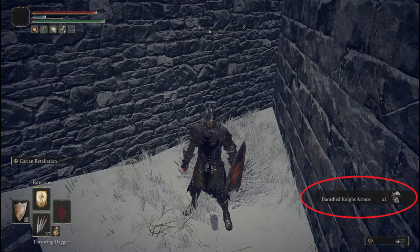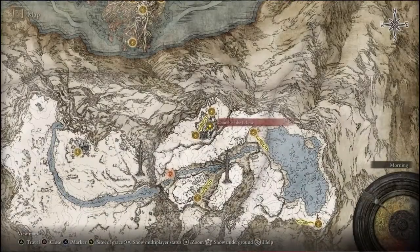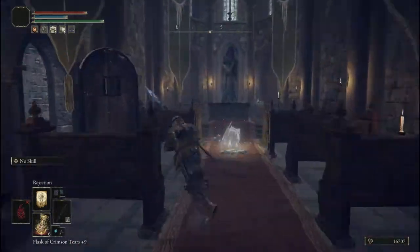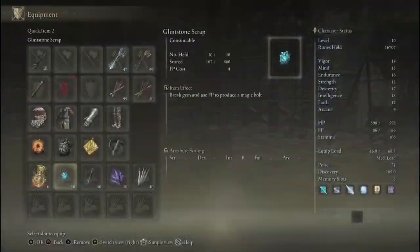Let's say you want to farm the Banished Knight armor, which is available in Castle Sol. This is pretty difficult, except there is a method suggested on Fextralife which I've improved on. It's available to any level character as long as you can make it to Castle Sol and cast the Rejection incantation. I'm showing you on my rune level 10 character.